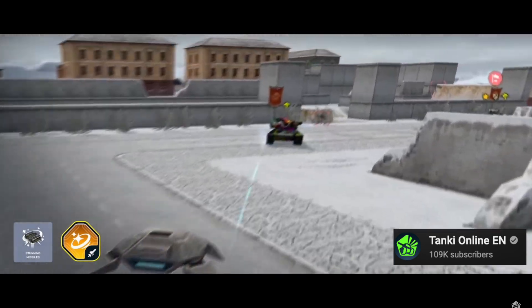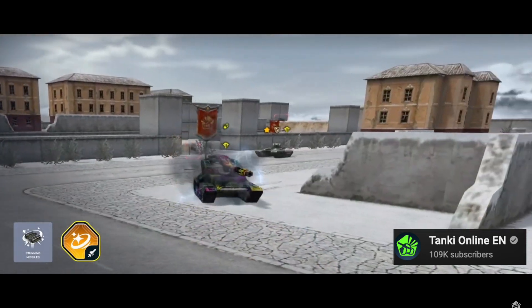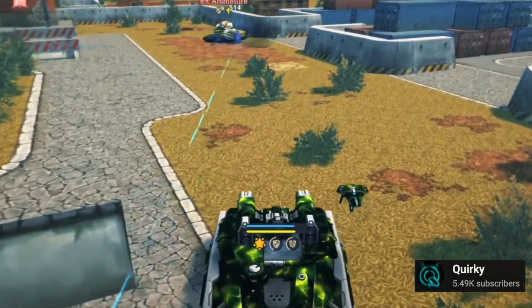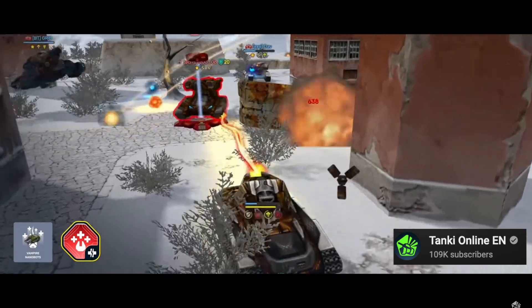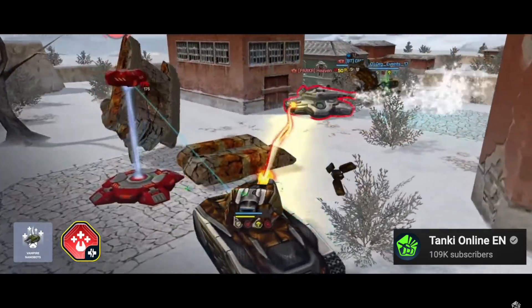What Stunning Missiles for Stryker does is it temporarily stuns the opponents for around 1 second. This can be really good for stun locking your enemies. Next up is a super overpowered augment called Vampire Nanobots.